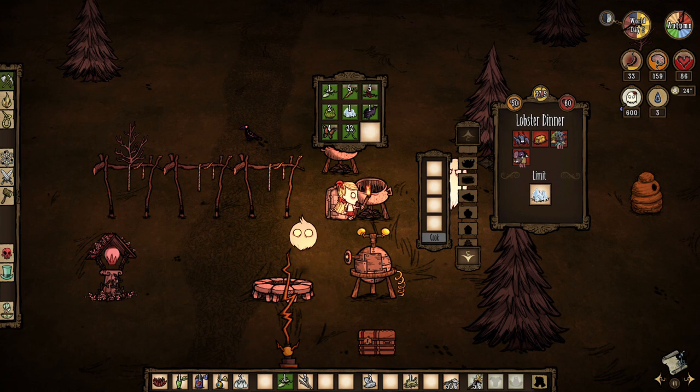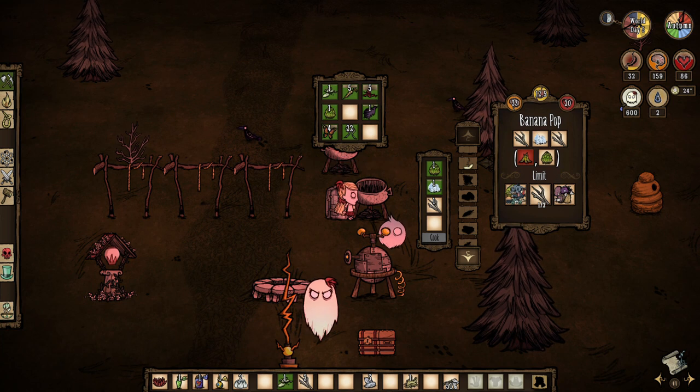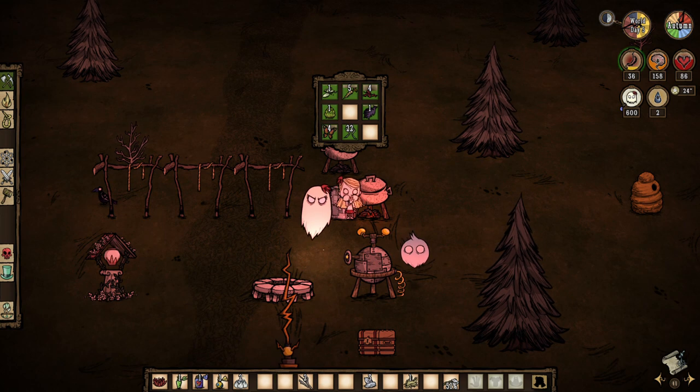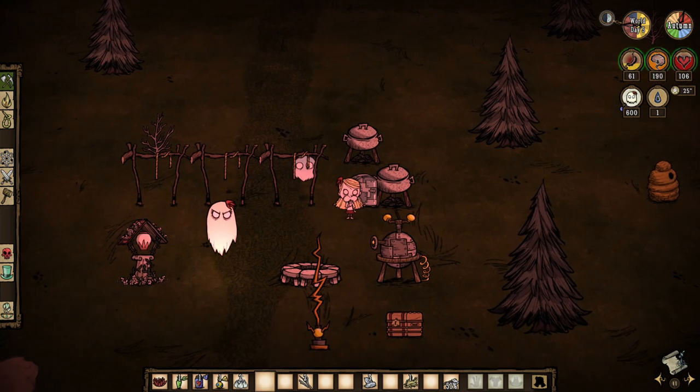Wendy's favorite food is the banana pop, which restores sanity and health. It's not very effective against hunger though, as it only restores 27.5 points to Wendy. If you ever want to try it, it's a cave banana, ice, and twigs in a crockpot. Don't put any meat in there though.